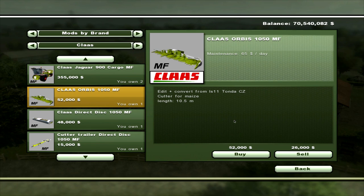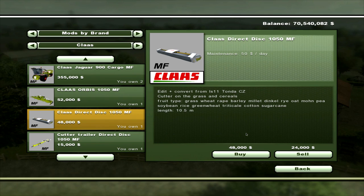The Orbis front, for cutting corn or maize, will set you back $52,000 and maintenance is $65 a day. The width is 10.5 metres, which is quite a good spread on it. Then there's the Direct Disc, which is also 10.5 metres, at $52 a day maintenance and $48,000 cost. This is for cutting grass and cereals.